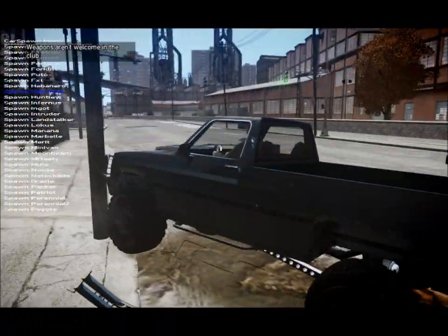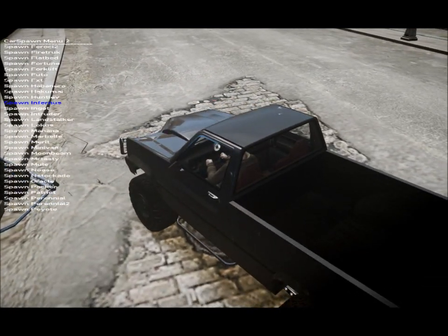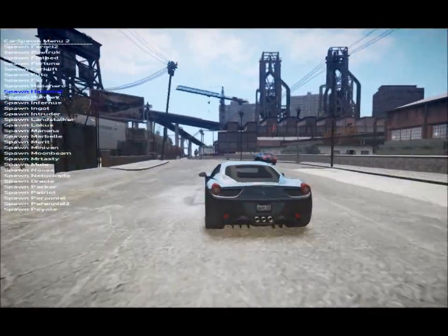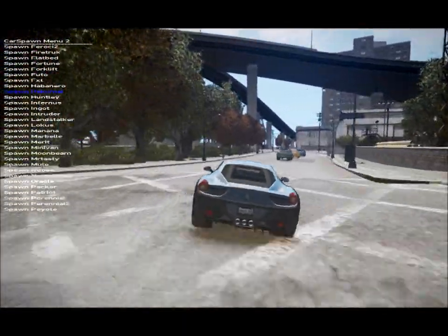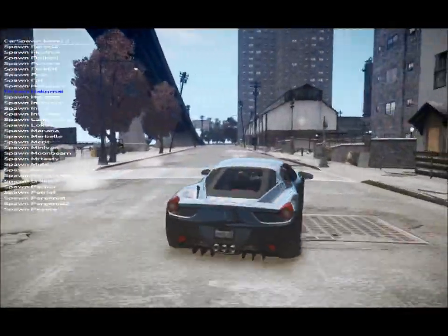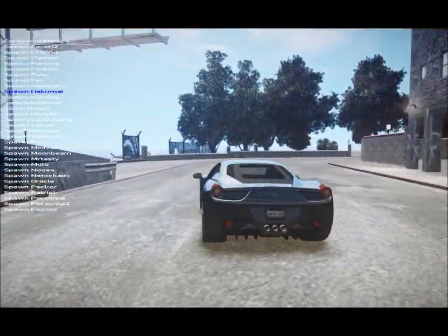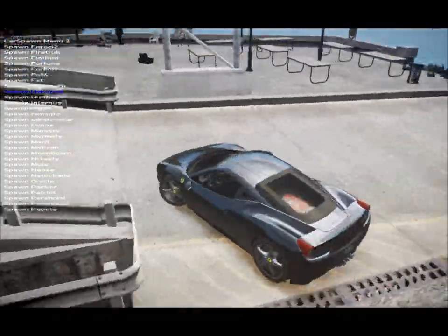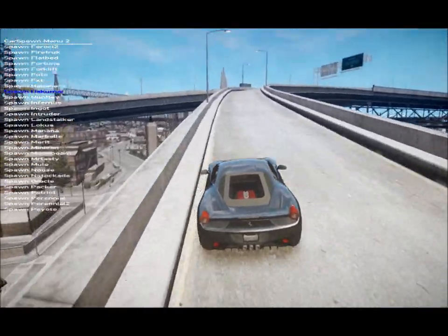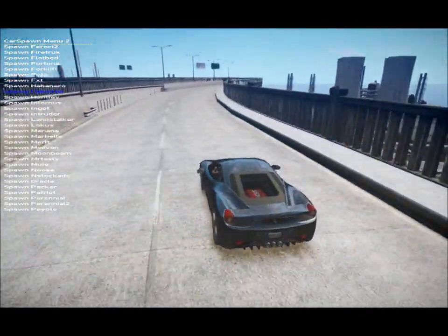I replaced the AK with this — the Ferrari 458 Italia. This thing is sweet. I love this car; it was not in the pack originally but I put it in there. I replaced some sedan. You can replace any car with any car — even a semi-truck with a Ferrari. The thing is, you have to go into the handling file. Replacing models is not enough; you have to go in the text editor and put the handling the way you want it, or a lot of times cars will come with a handling file that gives you the text to put in the game file.